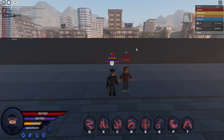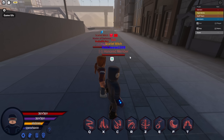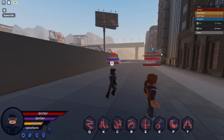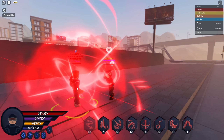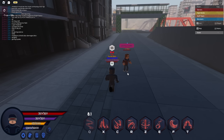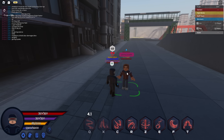Next we have Cyclops. He is a free skin and also has a coin skin. This is how he looks - he's a bit floppy, not gonna lie. He is not able to fly at all but he can double jump. His Q ability is like a beam that does a small amount of damage, not that big of a deal.